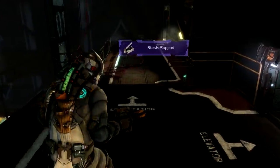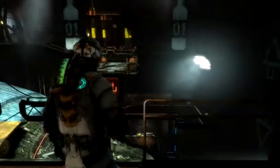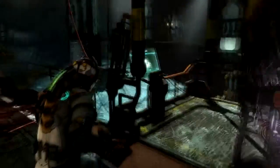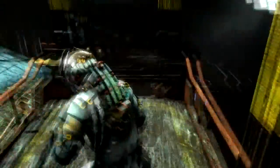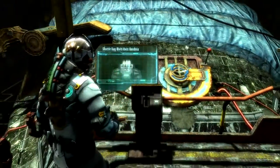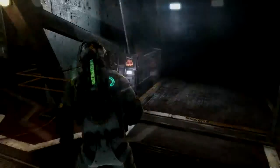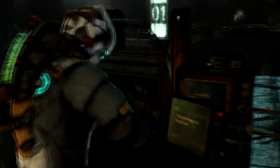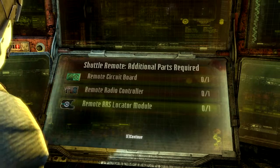There we go. Oh, there's a health pack down here. There was a thing I could press here — call. What have I just called? Right, I can go down or I can go up. This isn't particularly helpful right now so let's go back up, onto this side. So I didn't need to loot that stuff just then because I could have just walked over here and taken it. Can I put some of my stuff in the bench? Right, I need a remote circuit board, remote radio control, and a remote locator module.